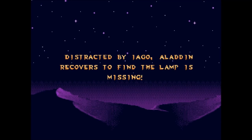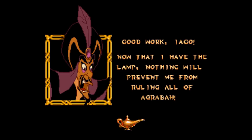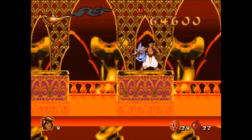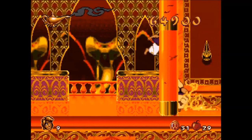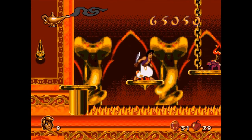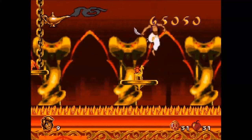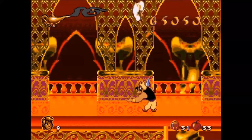In the cutscene: 'Distracted by Iago, Aladdin recovers to find the lamp is missing.' Jafar says: 'Good work, Iago. Now that I have the lamp, nothing will prevent me from ruling Agrabah.' Jafar's Palace — Jafar got hold of the lamp, became master of the genie, and his first wish made him the de facto ruler of Agrabah. This was the Sultan's palace, but now it's been transformed into this.